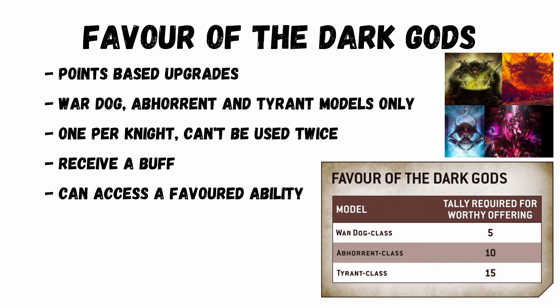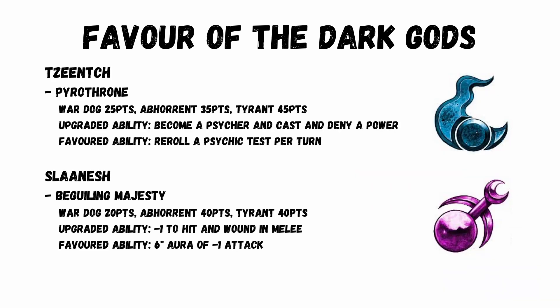The favoured ability unlocks depending on how many models and wounds you kill. Some really good options here. Tzeentch's Pyrothrone — priced differently by model type — makes the model a psyker that can cast and deny a power, and if you unlock the favoured ability you can reroll psychic tests per turn. Slaanesh's Beguiling Majesty gives minus 1 to hit and wound in melee, and the favoured ability is a 6-inch aura of minus 1 attack — devastating for anyone trying to kill a knight in melee, which is probably the best way to do it.